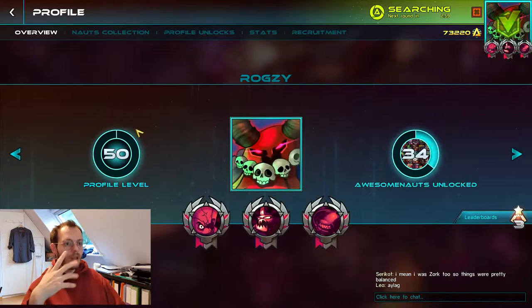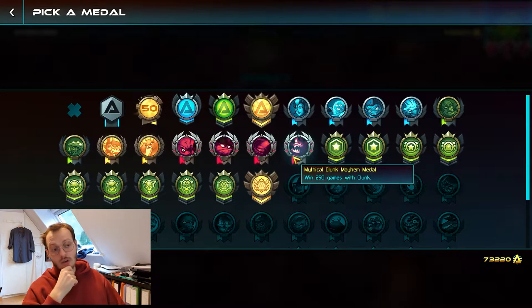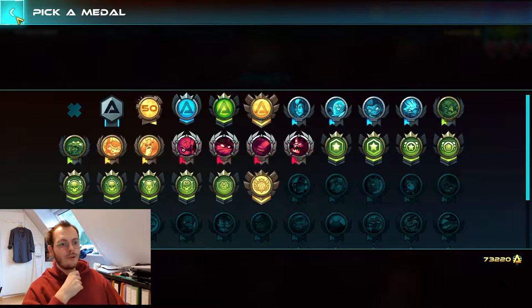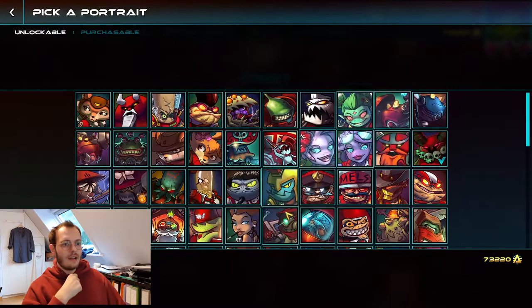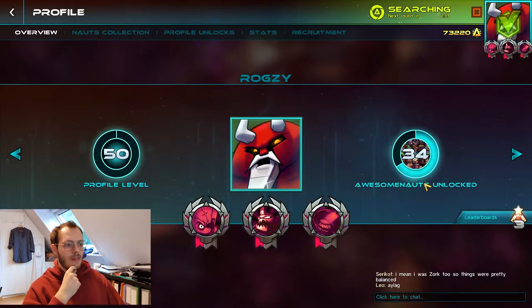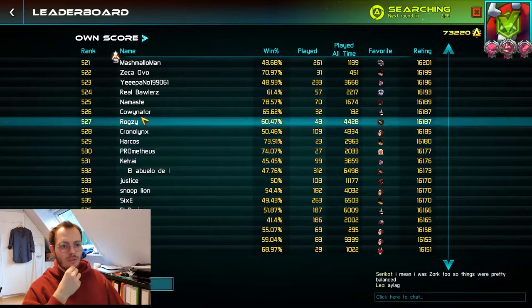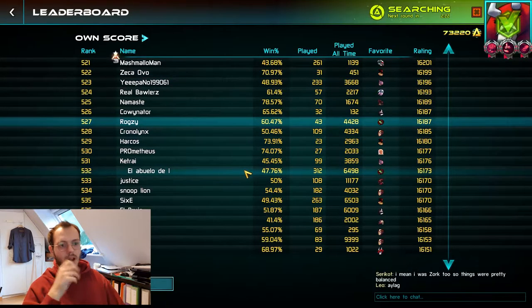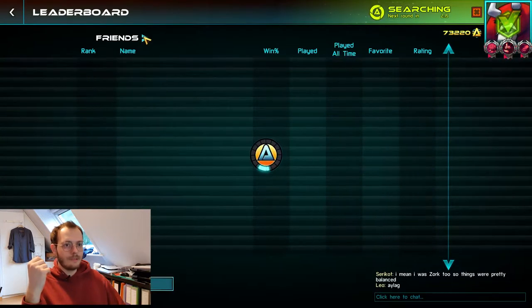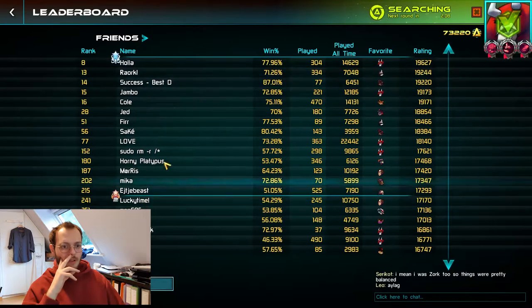Here's my profile — those are my icons, meaning I've won 250 games with those characters. My mains now are Clunk, but it used to be Scoop, Frog, and Swig. That's the leaderboard — it's a new league season and I'm only at 600, but I'm usually much higher. I don't really care about ranking anymore. Rock, Cold, and Jumbo are top players that I usually play with.